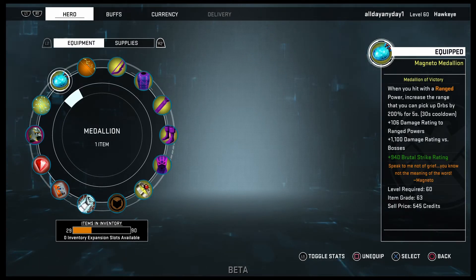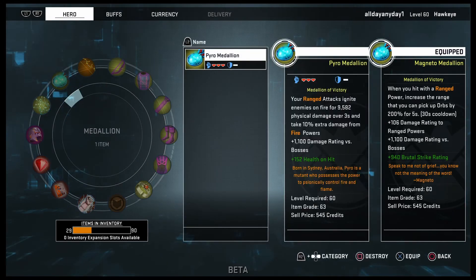For the medallion, Magneto's wouldn't necessarily be the best option because his specific medallion talent isn't going to help you out too much — arrows don't shoot themselves. But every Magneto medallion does give you ranged power, which always helps. I would prefer a Pyro medallion: your ranged attacks ignite enemies on fire for 9,582 physical damage over three seconds, and they take 10% extra damage from fire powers. All your abilities are ranged, so you'll always be applying that damage over time.